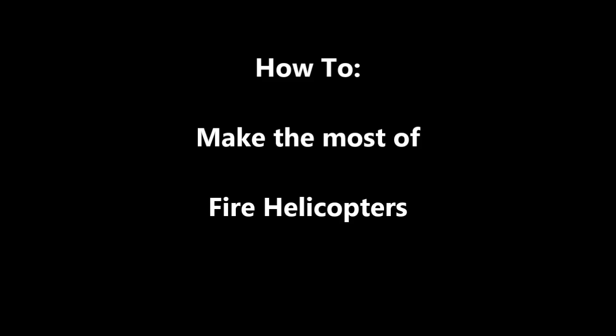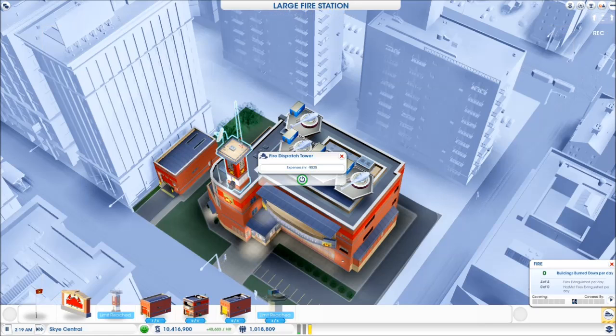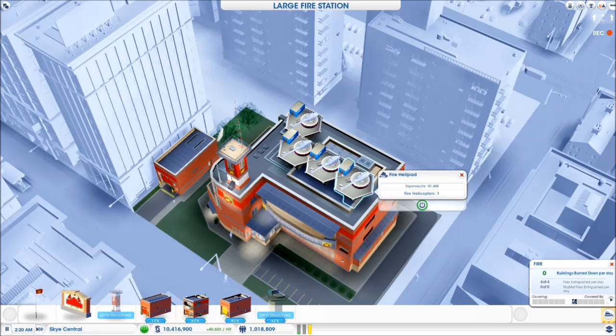In this video I'll show you how to make the most of fire helicopters. First you need a large fire station. Add a dispatch tower to improve response and increase range.